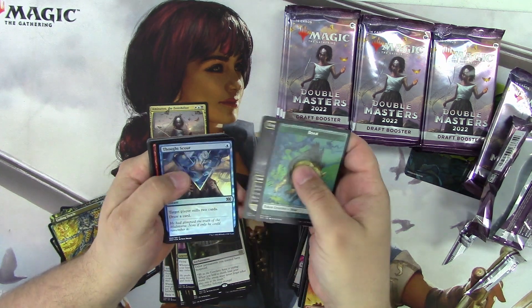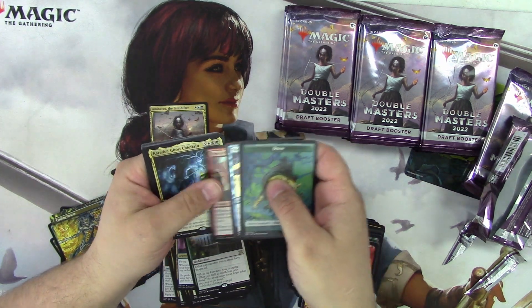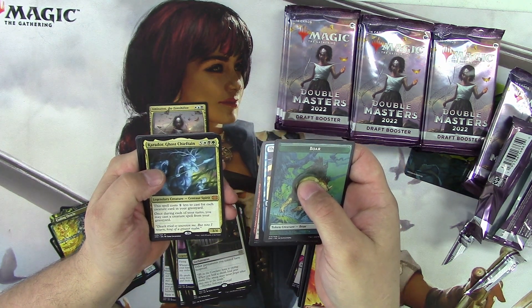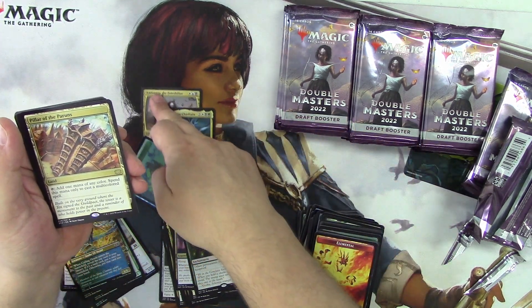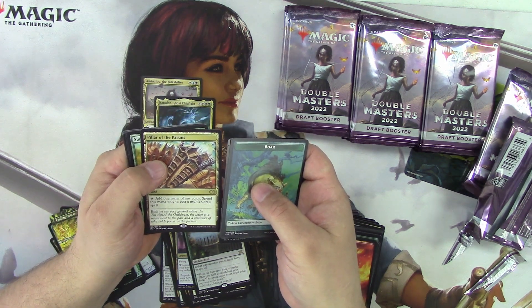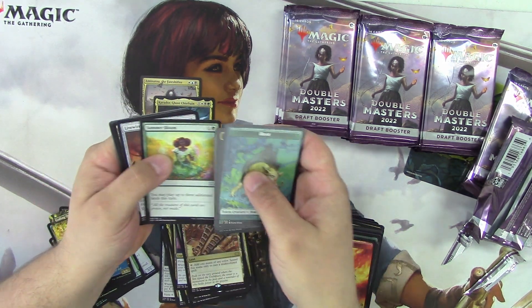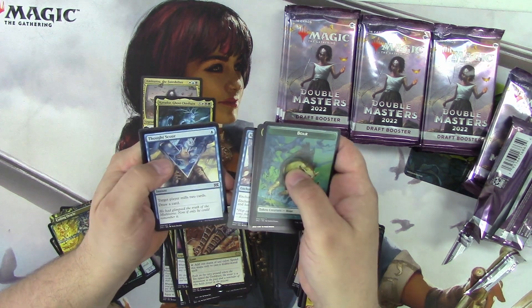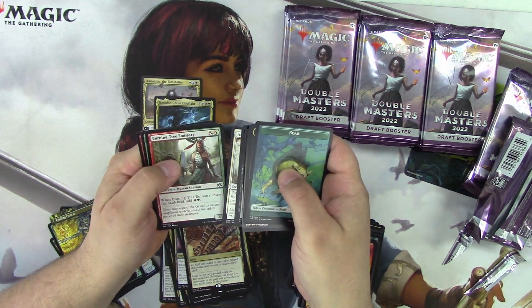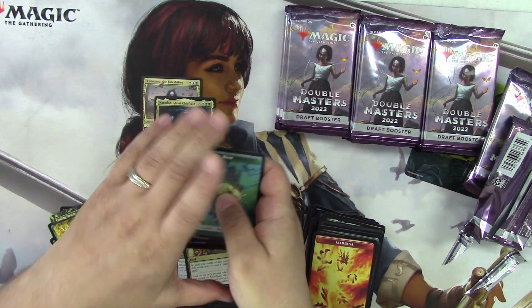Cryptic Spire, Thought Scour. Ghost Chieftain — second Mythic! Let's do that. Pillar of the Parruns, Live Wire Lash, Thought Scour, Burn Tree Emissary.